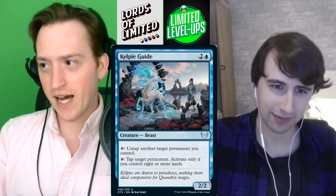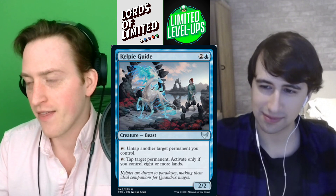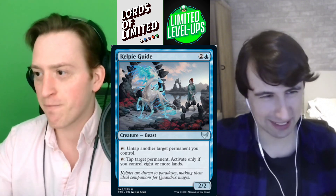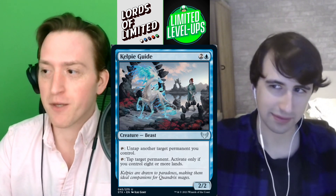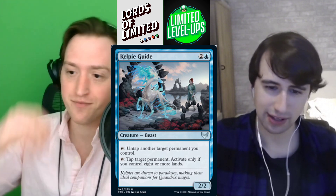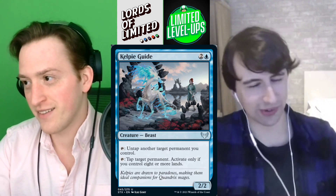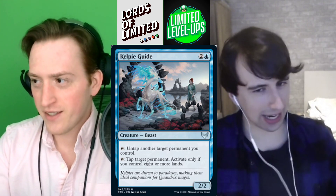Next up is Kelpie Guide — two and a blue for a 2/2 beast with two abilities. The first is tap: untap another target permanent you control — which is just better than you think. So many people are going to attack into your tapped 4/4 and you go boop, untap it and eat their attacker. It also ramps you. The second ability is an eight-land payoff: tap to tap target permanent, but only if you control eight or more lands. I really like this card. It doesn't quite ramp you in the way blue-green wants, but blue-red is happy to have a little extra mana. I'm going straight B.